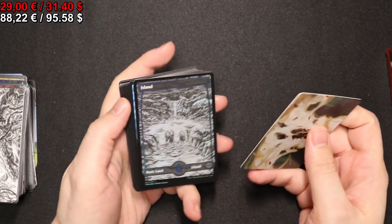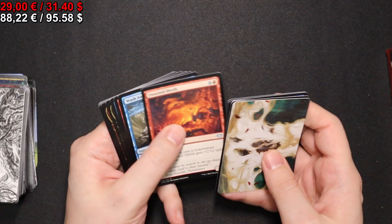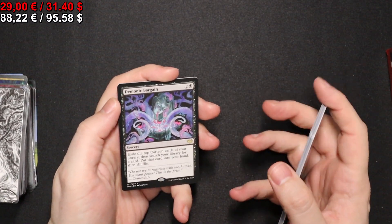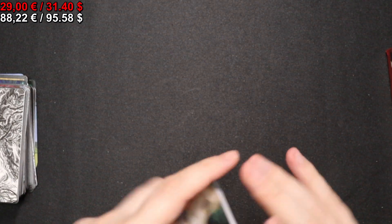At least here we now have a regular token. We get a full-art foil Island, we get a Demonic Bargain, Lacerate Flesh for our foil, and then a Boar token.